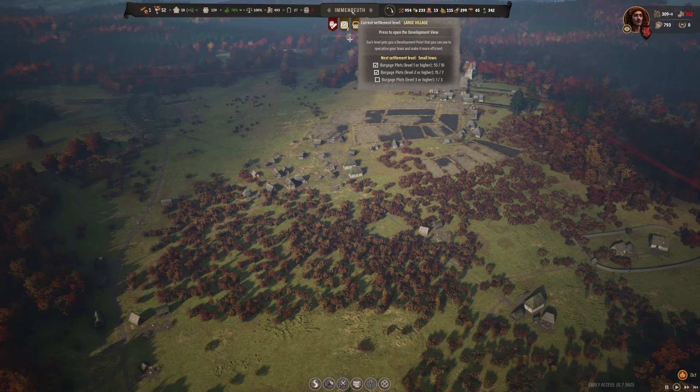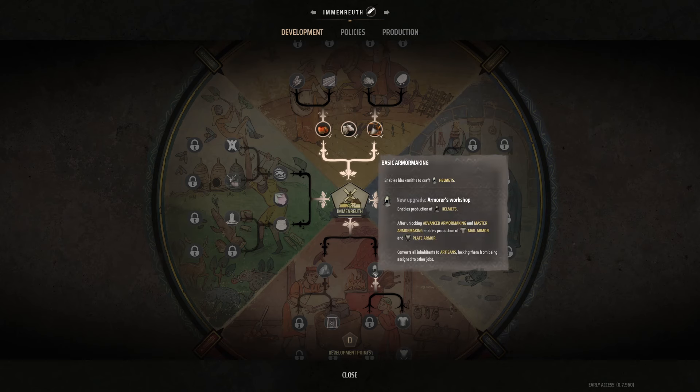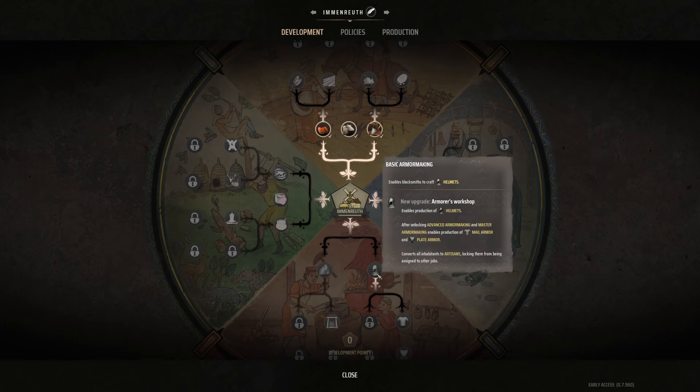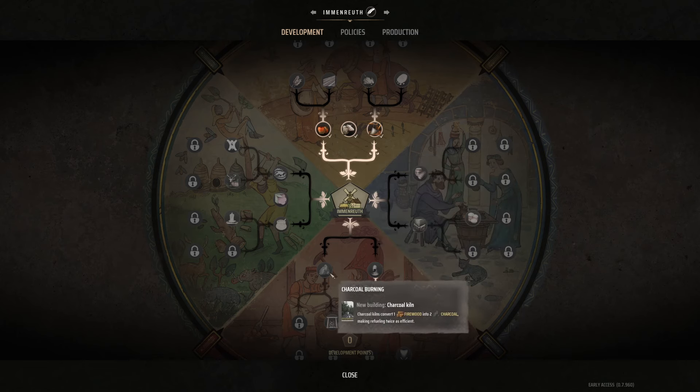Coming back into the development areas, you can see it's split into four different sections and we'll go through them one by one. The first one I'm going to class as almost the knights, the realm, the armoury kind of development plot. You see there you have basic armoury making, which is obviously useful if you're looking to dominate your opponents by way of fist. I've not explored this route, so this is probably the least I can talk about, but one thing that is very, very significant is the charcoal burning.